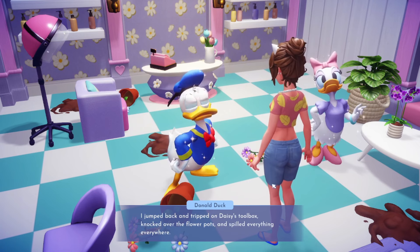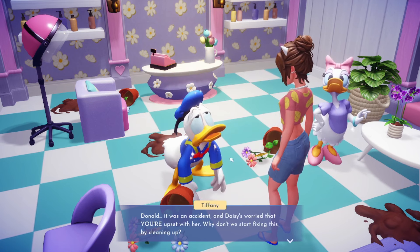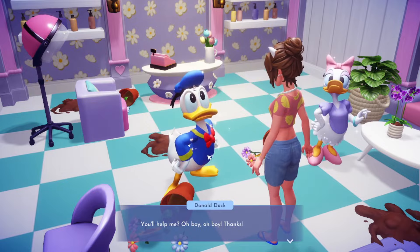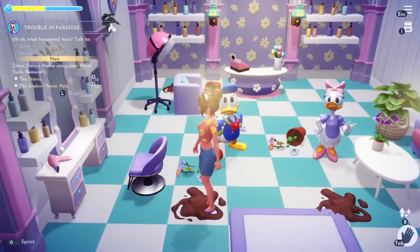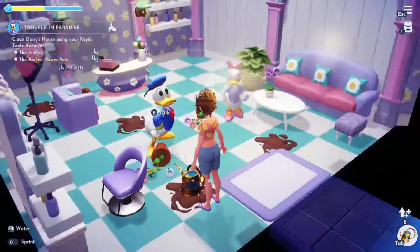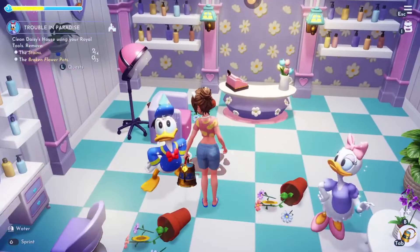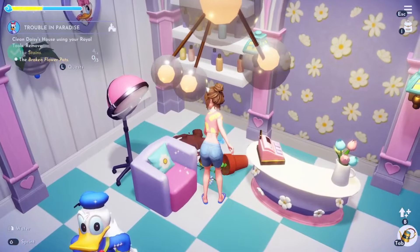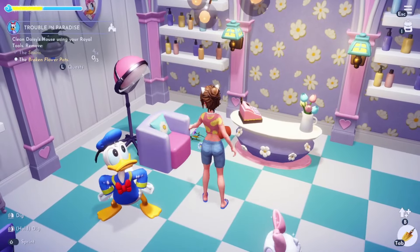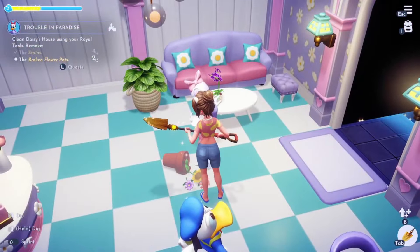Donald explains: 'Daisy and I were building her new wardrobe and my hand got hit with the hammer hard. I jumped back, tripped on Daisy's toolbox, knocked over the flower pot, and spilled everything everywhere. Daisy's got to be furious with me!' I tell him it was an accident and Daisy is worried that he's upset with her. I use my water tool for the stains and my shovel to clear the flower pots.